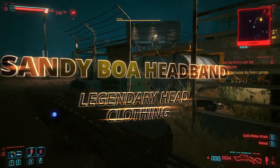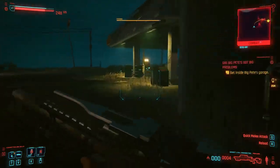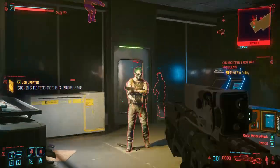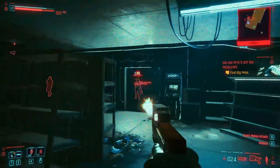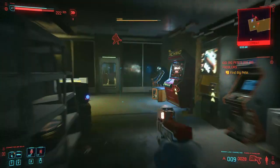Hello everybody. In this video I want to show you how you can get the Sandy Boa Shock Absorber headband. This is a legendary head item in Cyberpunk 2077 and it has three mod slots as well. Basically, when you get the 'Big Pizza Got Big Problems' gig, this is the gig where you can actually find it.